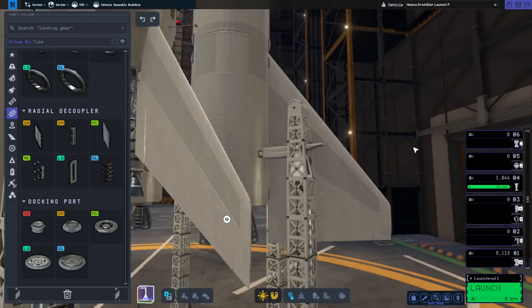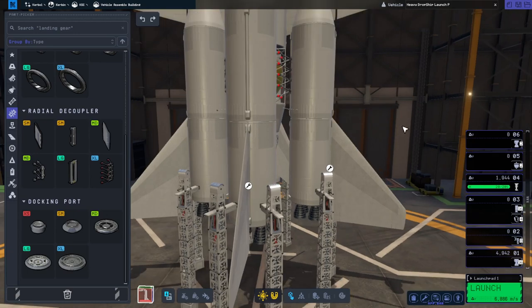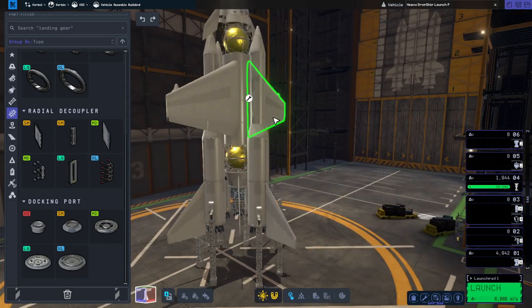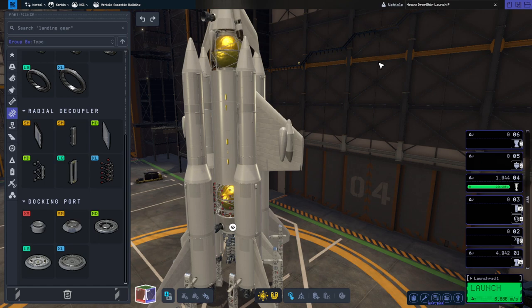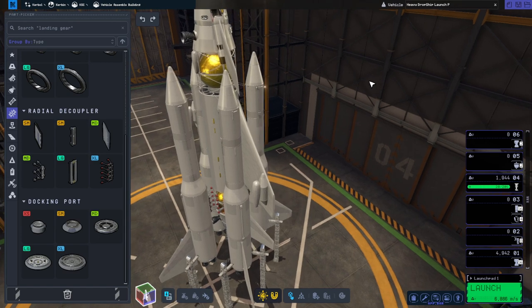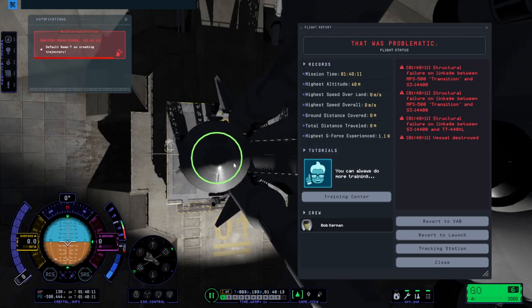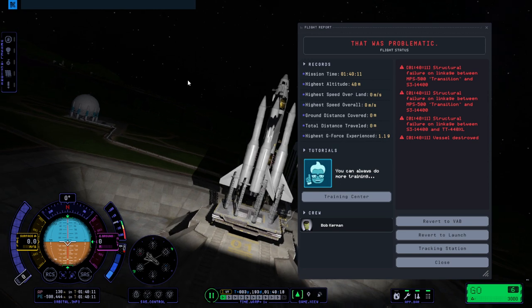It doesn't really matter how they're placed as long as they're going straight out the back. The rest appear to be fine. It launched previously but we weren't carrying any payload to Minmus, and it did not manage to land on Minmus. There was a slight imbalance in vectors — we don't have much in the way of reaction wheels, and we also don't have RCS. There was a structural failure on the linkage between transition pieces, which did not happen during the test launch.